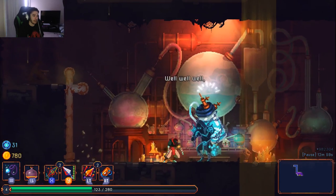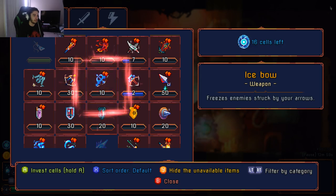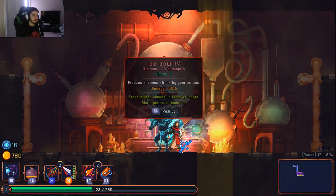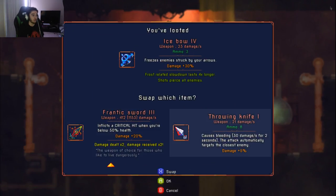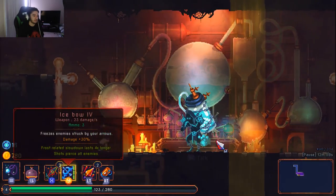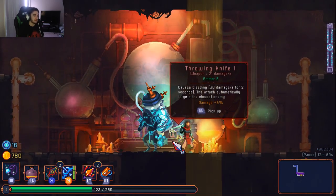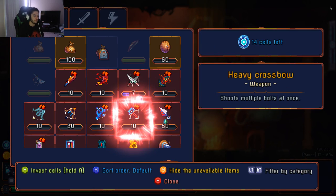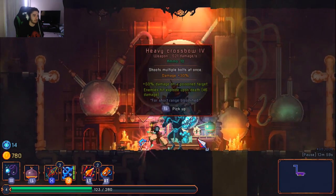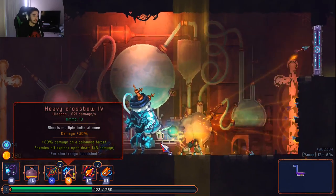We got our recipe — the ice bow! I can actually unlock it for only 15 cells. Once you spend cells it drops the weapon on the floor so you can test it. The ice bow shoots arrows that pierce all enemies, frost slowdown lasts four times longer, and has three ammo — you get it back after use. I can also unlock the heavy ballista, which also looks insane.